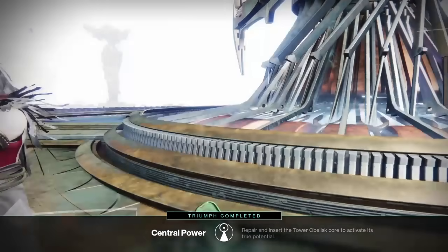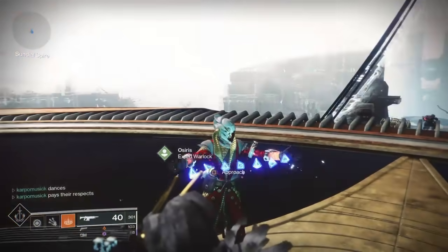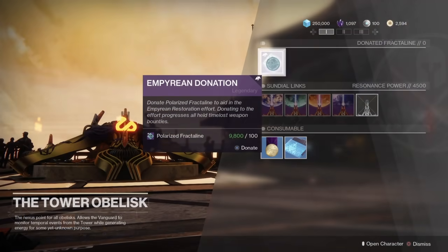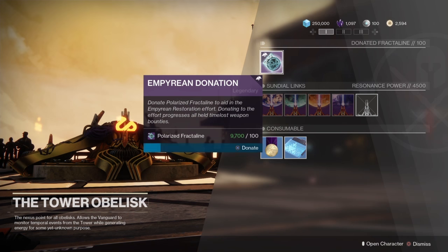You will unlock more of your Triumphs, which is always a good thing. That is how you complete this quest line — the full quest guide so you can start donating Fractaline so we can get that Trials of Osiris in Season 10. I hope you truly enjoyed it. If you are new to the channel, welcome — don't forget to subscribe. If you really want to help out the channel, you can do so by liking the video and leaving a comment down below. Turn on that bell notification to stay up to date for more Destiny 2 videos. As always, I'll be seeing y'all in the next one.